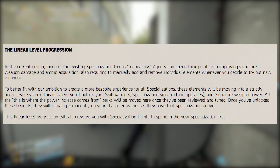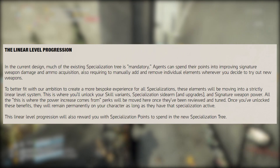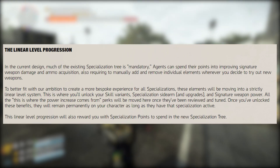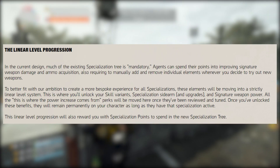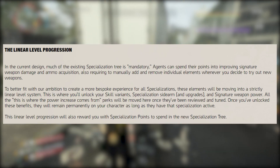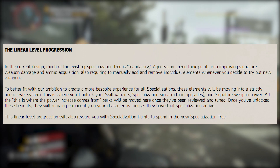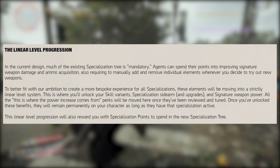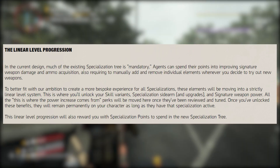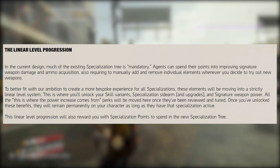The linear level progression: in the current design, much of the existing specialization tree is mandatory. Agents can spend points improving signature weapon damage and ammo acquisition, and must manually add and remove individual elements when trying a new weapon. These elements will be moving into a strictly linear level system where you'll unlock your skill variants, specialization sidearm and upgrades, and signature weapon power. Perks will be moved here once reviewed and tuned, and will remain permanently on your character as long as that specialization is active.